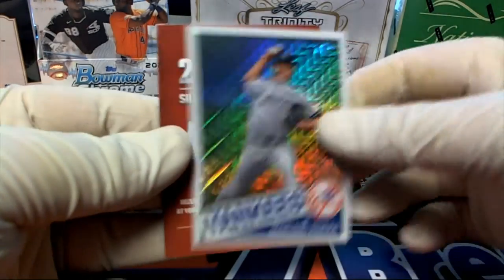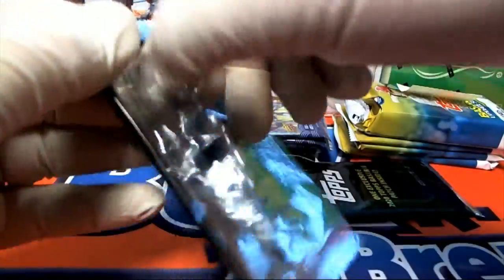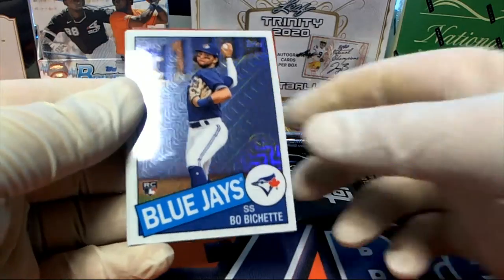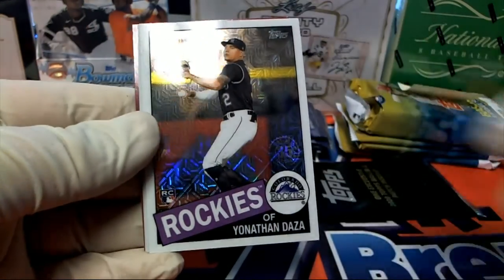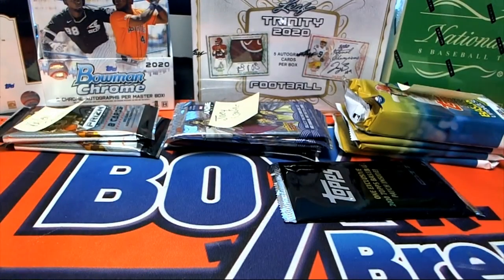Nice Rivera. Bichette rookie — nice! There's Burke and Edmund. All right Rick A, that is you.